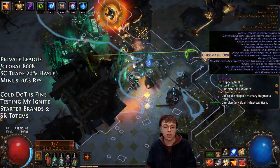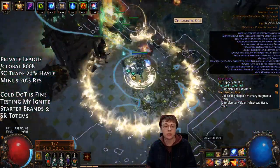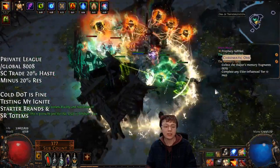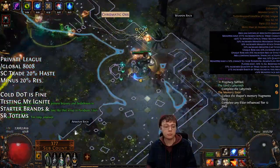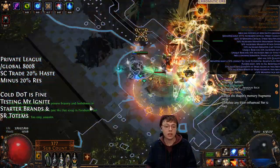For anyone who hasn't played brands yet and is wondering how they work — basically you drop the two brands, recall them, and then they teleport to your location.